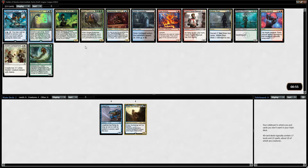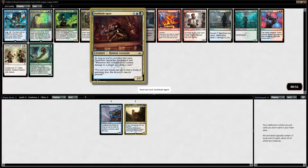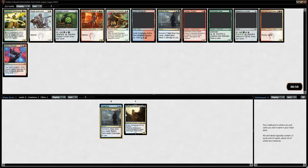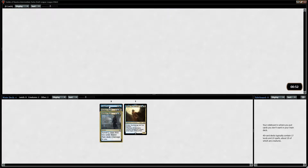Choose a card name — yep, it does that thing. This is the thing that surveils. I guess I take the Notion Rain. Seems pretty good. And again, I guess. If we want to be a sort of Dimir mid-range deck, then having all the Notion Rains seems pretty good.